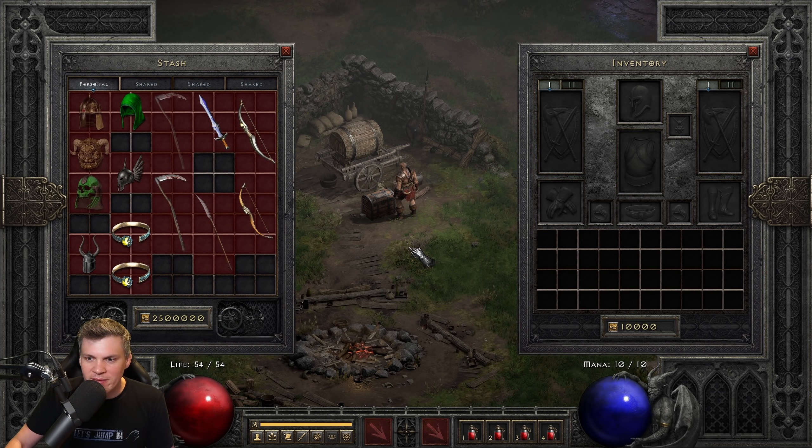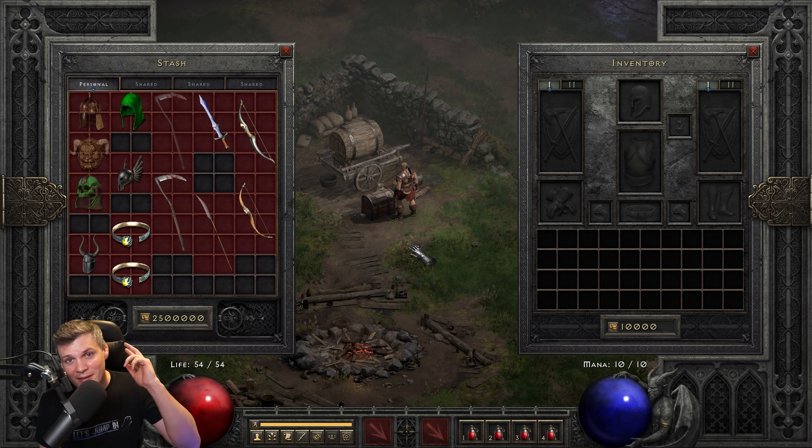That basically wraps up my talking head video. Hopefully you enjoyed it and this gives you some options and makes you consider using a Cham rune — they can literally be bought for like a Vex or two Vex runes on Battle.net, though that might change in patch 2.4 with the introduction of new runewords. If you could throw a like on it, share it, and even consider subscribing if you're new to my channel — I post new weekly content on YouTube and stream twice a week on Twitch. Hope you have a fantastic day and I'll catch you on my next video or live stream. Peace out.